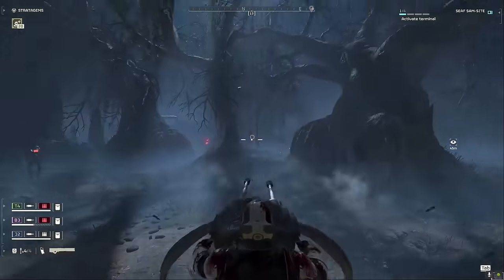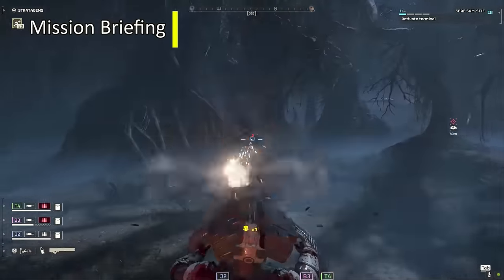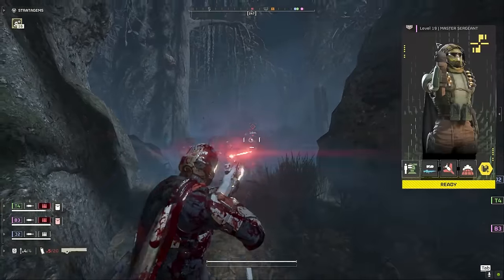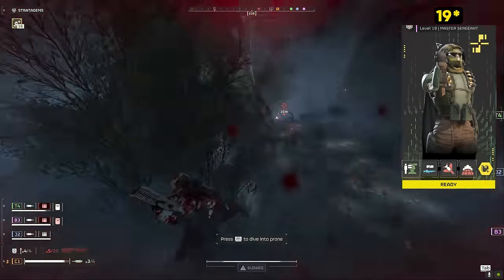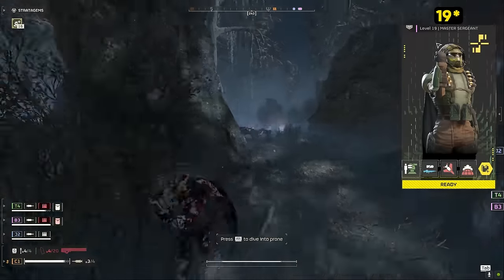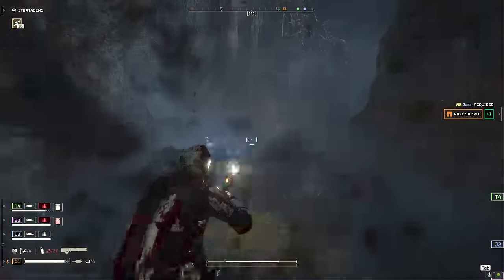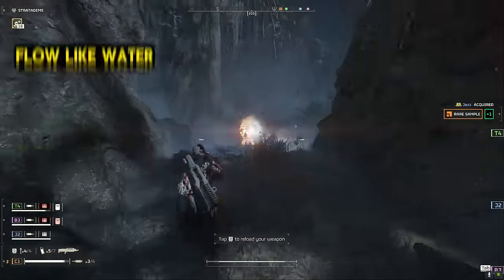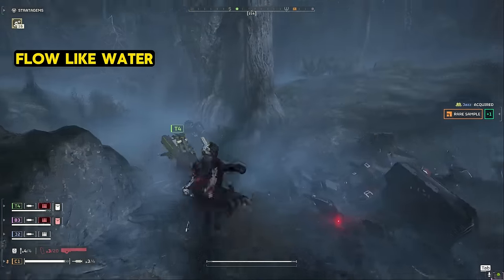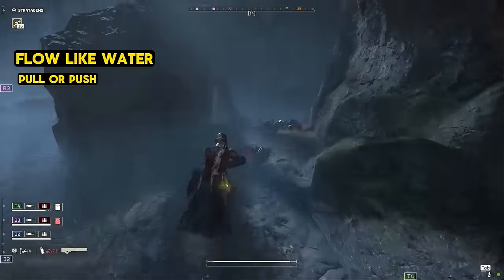With all that out of the way, let's talk about how we're going to take care of our newbie and lead our squad to glory. B3 is our FNG — a level 18 diver that has only completed a level 6 against bots before this mission. Still, he acquits himself well and keeps up with the pack because of our principal strategy: to flow like water. What this means is that we're going to be paying real close attention to whether we're being pushed by the bots, or if we can push back against them.